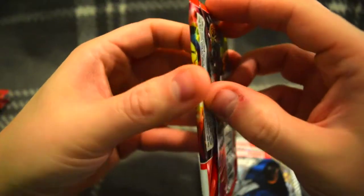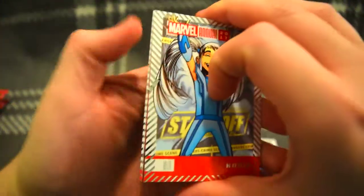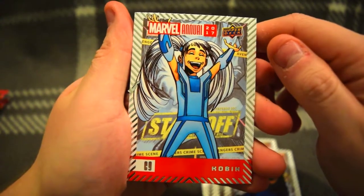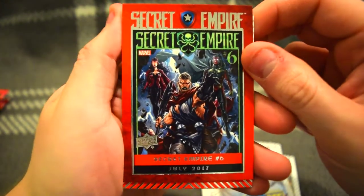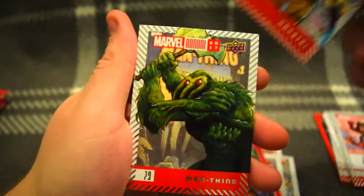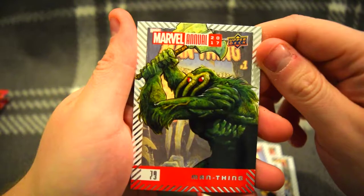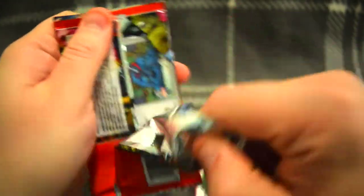Next pack. Coven. Cobic. Secret Empire number 6 - great cover art by Mark Brooks. Crystal. Man-Thing - sharp looking card, I like that. These cards are well made. I like them. Feel nice.